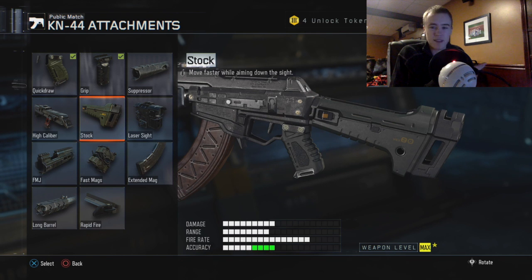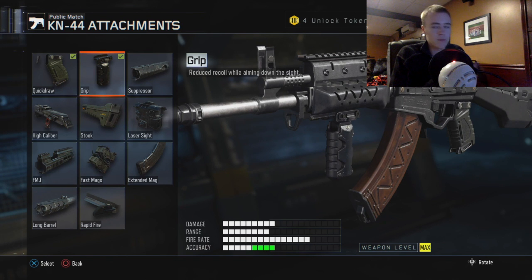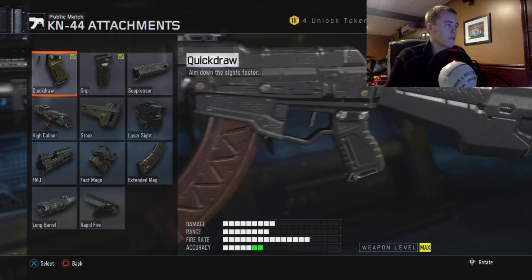The reason you have Grip is because you're probably going to be playing at a slower pace, aiming down your sights a lot more, so you're going to be able to shoot at a longer distance with Grip on.